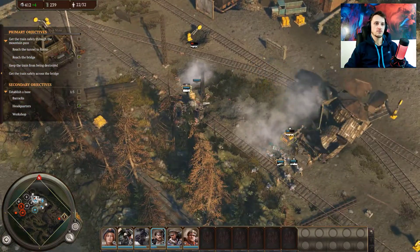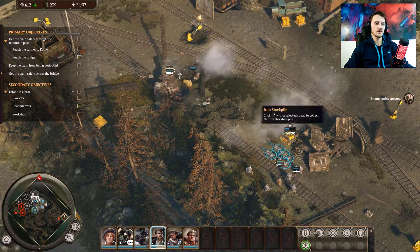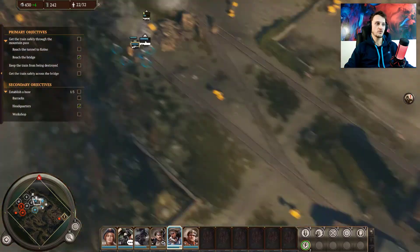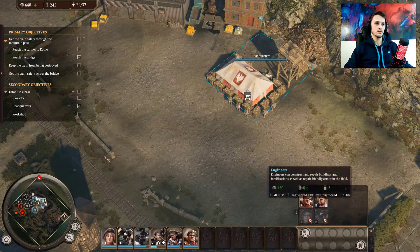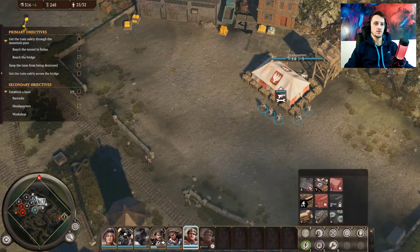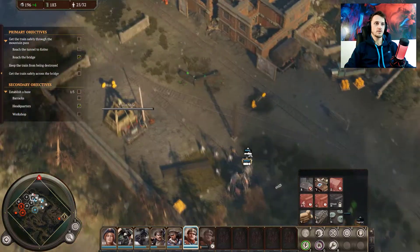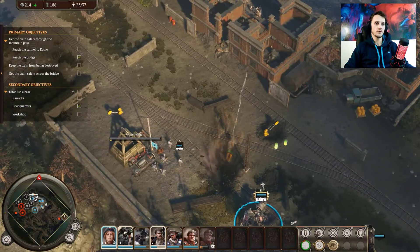Nice. We're rushing them. There's got a machine gun upgrade. Alright, they're done with the base. Let's create another pack of engineers and let's create a barrack right there. That should be enough. This game is really similar to... Company of Heroes.